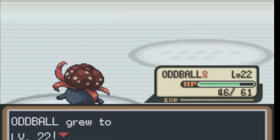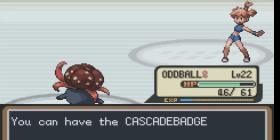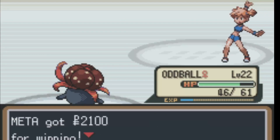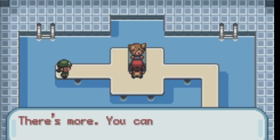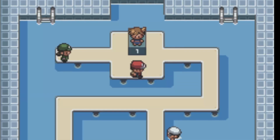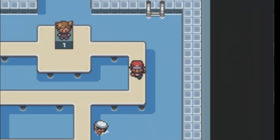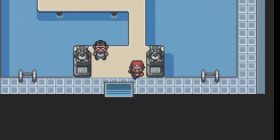We got through two of the most annoying gyms right here at the beginning with Charmander, and now we have the Cascade Badge — which means we can use Cut outside of battle, which is nice. She also gives us Water Pulse, which could be useful for Water Pokemon later if we get one. I'm assuming I will, because Water Pokemon are just so useful in pretty much many circumstances.